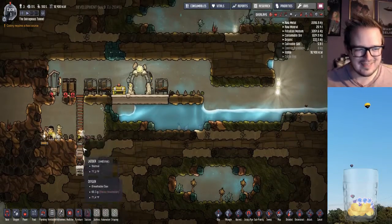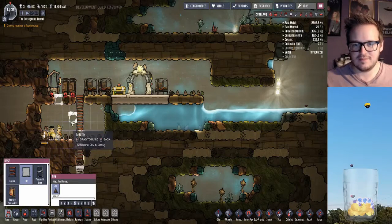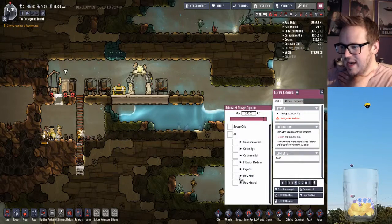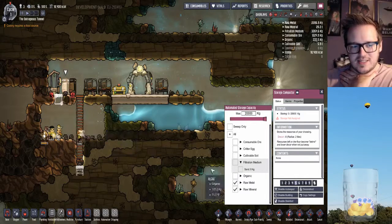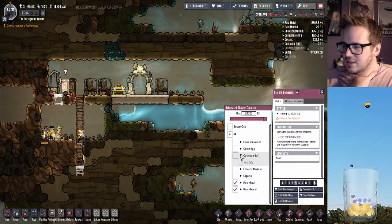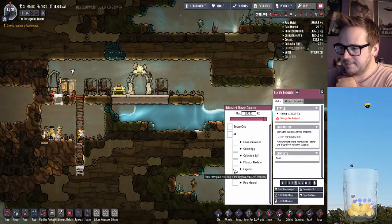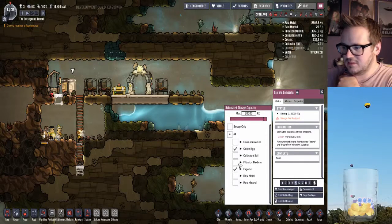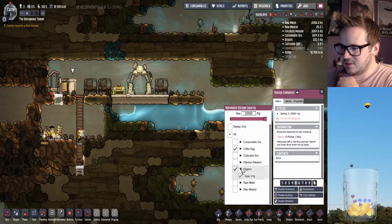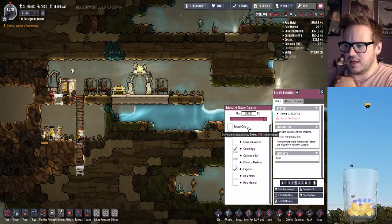Oh, what happened here? That's not good. Let's fill that in. We've got to set what these things have — let's put metal and mineral in one. Filtration medium — oh, sand. That's probably what happened, the sand fell. We'll put dirt in here too. Let's keep this one for less dirty stuff. What's organic? Oh, the algae. Algae can turn into oxygen, so that'll be good.